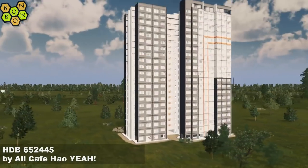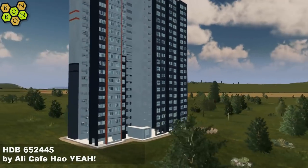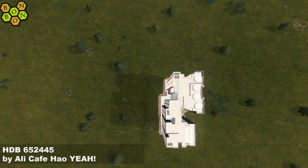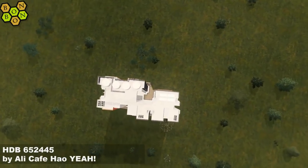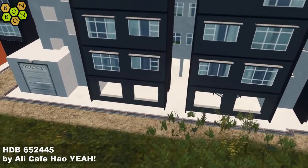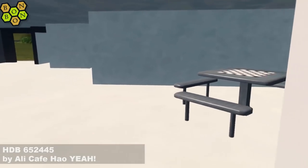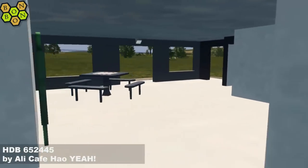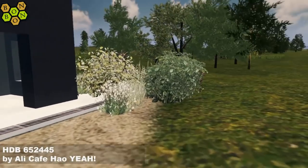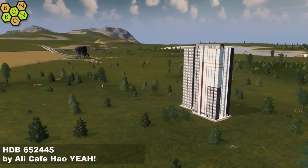It's asset review time! This is HDB 652445 by Ali Kathy How Yeah - it's great. While I'm setting up for close-ups, today's factoid: the poster advertising Casablanca is the best-selling poster of all time, apparently back in the 80s. I'd be very surprised if it's been overtaken. What do you think is currently the best-selling poster? Casablanca - what a great film. Humphrey Bogart and the line he never said - stick it in the comments if you know it.